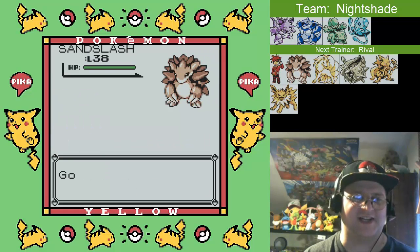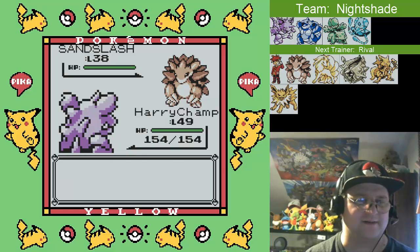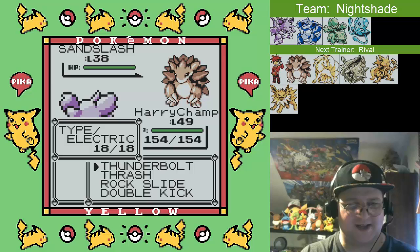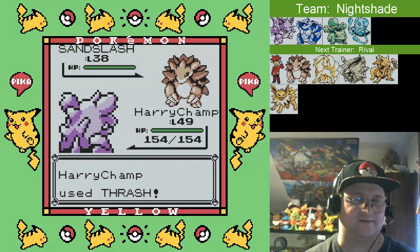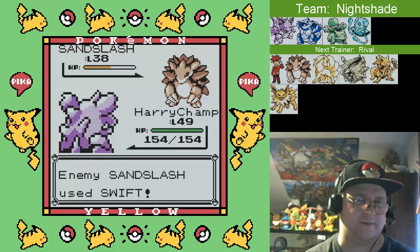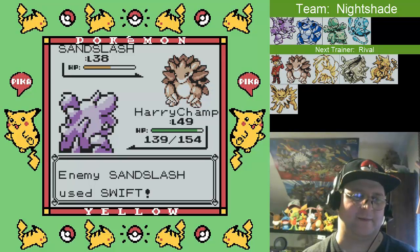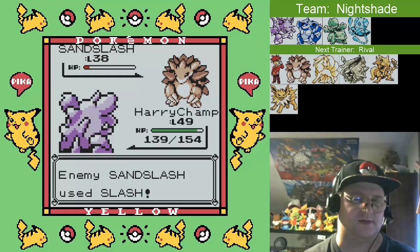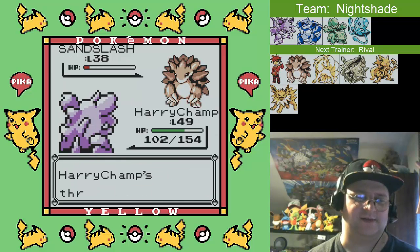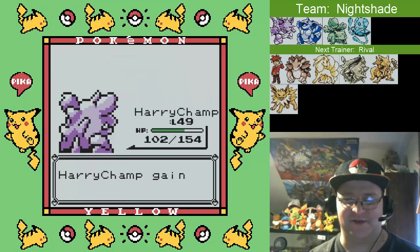Oh, he starts off with Sandslash? I guess I should've left Skullcrackin' up front - could've done a Surf for the win here. Well, go with Thrash I guess. Swift, huh? It's not a bad move. Trying to go for Enhanced Critical Hit - with that level gap, it's just too much for it to overcome.